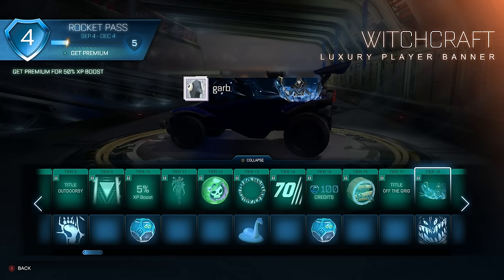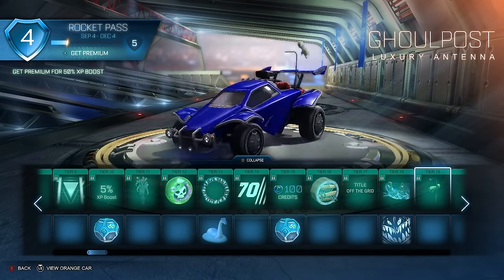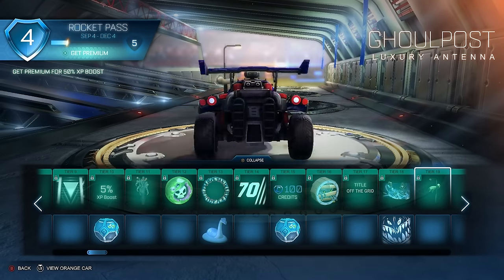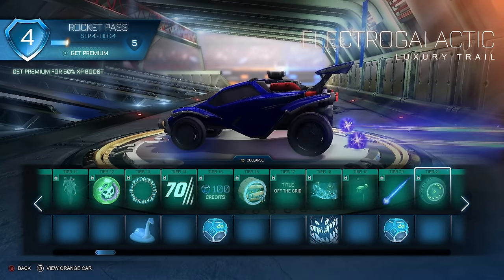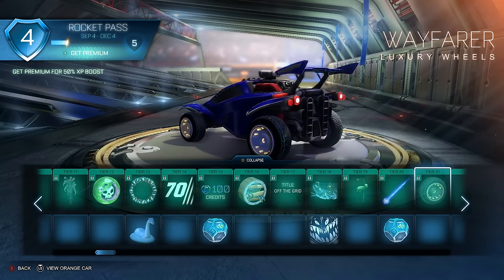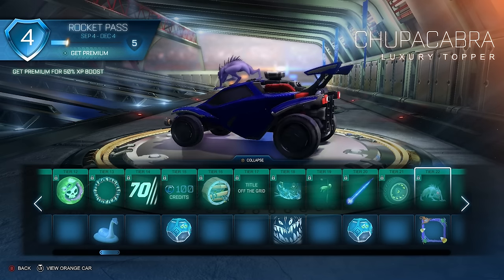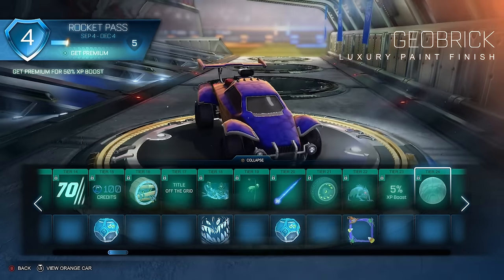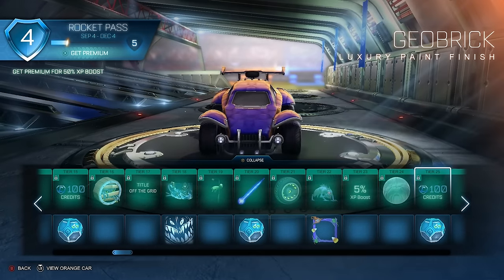Ghoul Post — it's like a play on words with 'ghoul post' or 'goal post.' Electro Galactic — those are kind of neat. It has like an Infinium effect, but you can see the inside of the wheels. Chupacabra — another paint finish. It looks similar to the one that gives you trypophobia vibes.